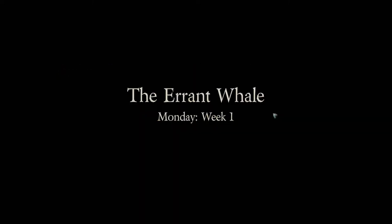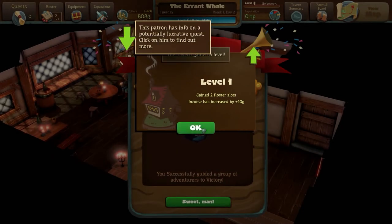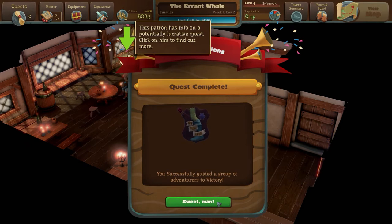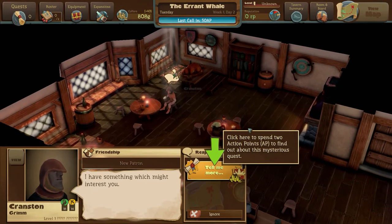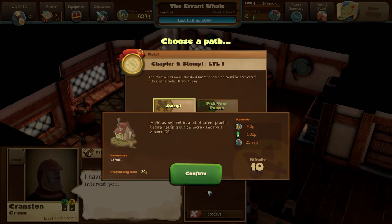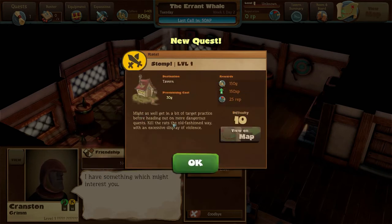This is the story of the Errant Whale. It is Monday in week one. Let's have a look around our bar. We have one person in it and I think we do get to grow it of course, but for now we don't. We have action points to spend each day. And Grandstand Grim is going to tell us something - might be a bit of target practice, old fashioned way.